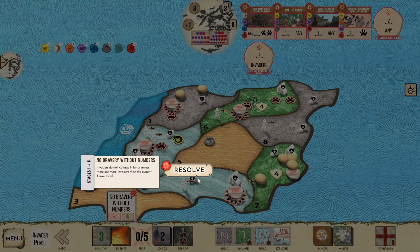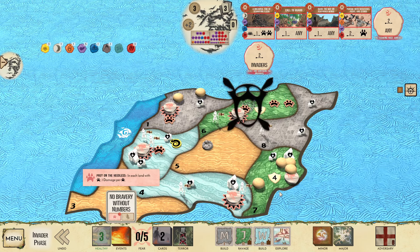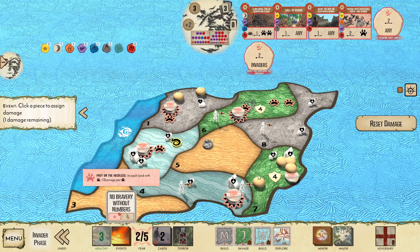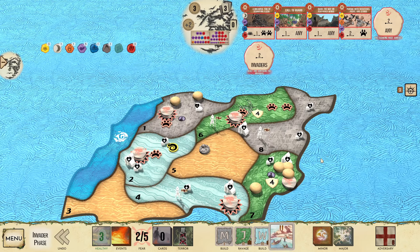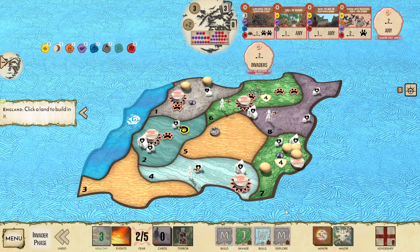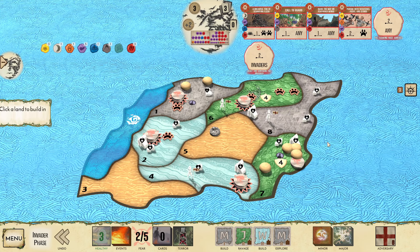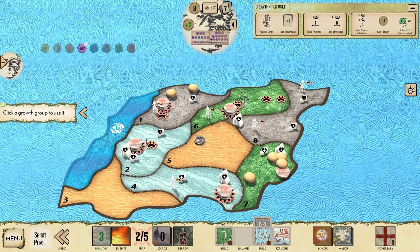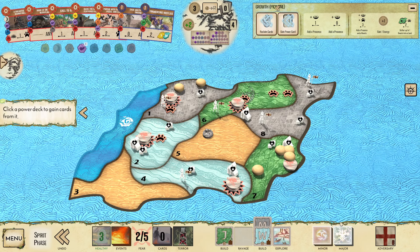Oh, there's Beast damage — that actually kills the city. None of these invaders are going to die here because there's not enough invaders. Ooh, skip the build — that's really sad. Explore — that's really sad for us. I guess I go here. We ended up getting that second fear card — skip all invaders. It actually didn't hit any lands anyway, but it sucks because I'm not going to get a Ravage step, and I also didn't kill these two buildings.